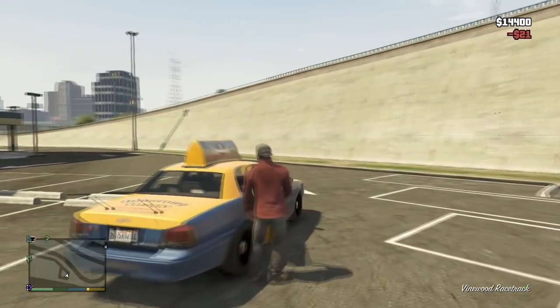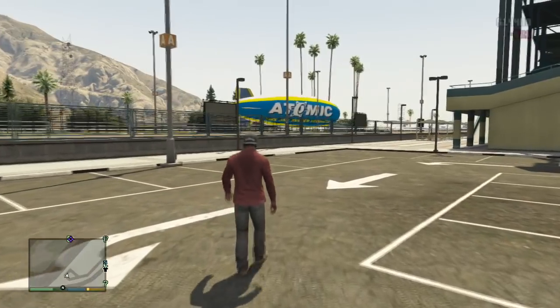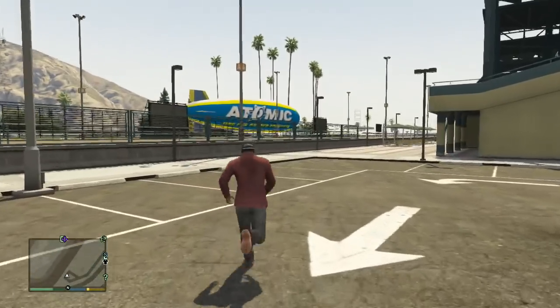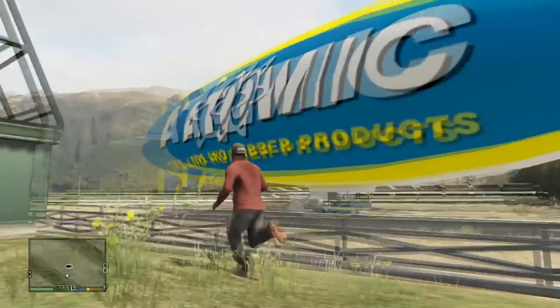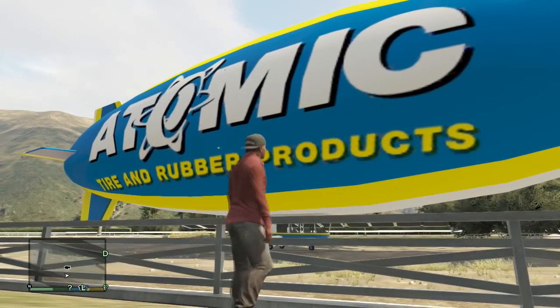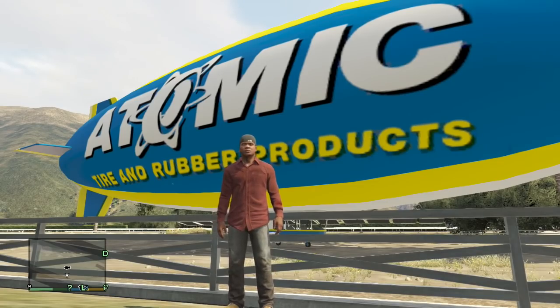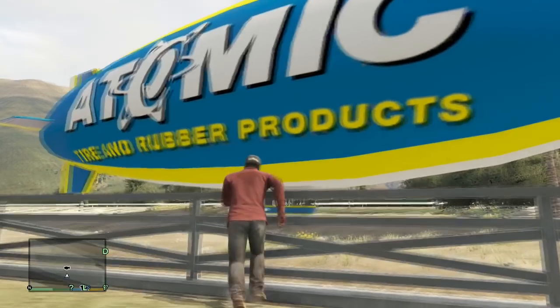I called a taxi to get there as fast as possible, and lo and behold, there is the gigantic atomic blimp. Once you make your way to the actual blimp it's just massive. I had Franklin take a little pose in front of it just to show how big it is compared to the characters. It's huge — probably the biggest thing you'll fly in the game.